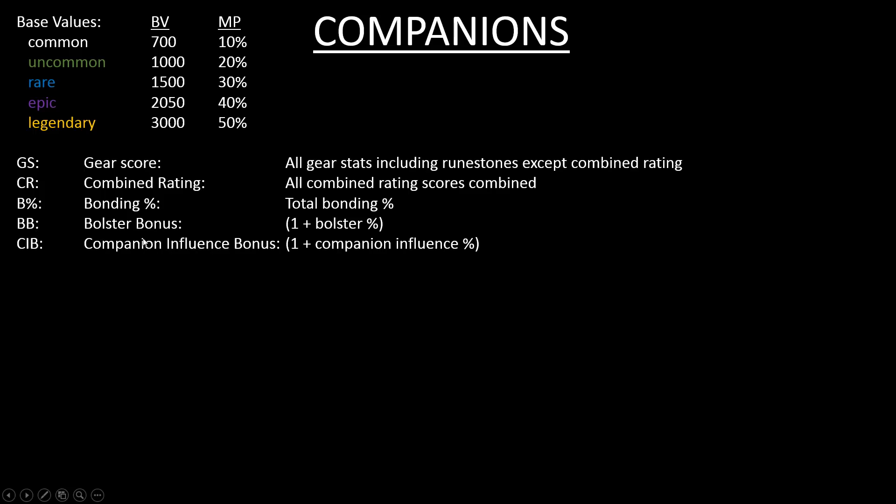Next is BB, bolster bonus, which is just one plus your bolster percentage. If you have a bolster bonus of 10% you get 1.1; 5% gives 1.05; and 15%, the new maximum, gives 1.15. The last definition is CIP, companion influence bonus, mostly dependent on your charisma stat — divide your charisma stat by two to get the companion influence bonus, which can also be increased by feats and boons. This is also expressed as 1 plus the percentage, so 6% is 1.06.